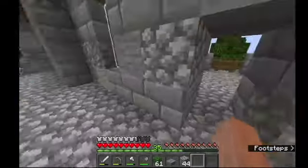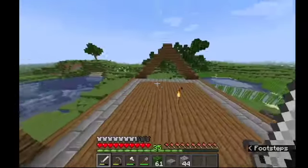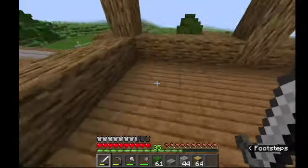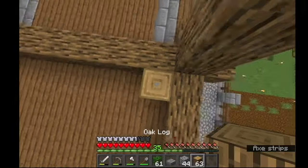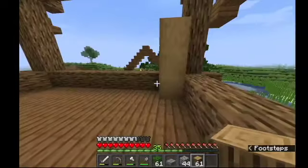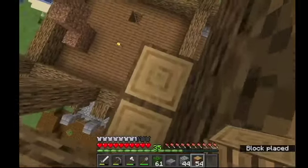We're done with the basement and the first floor. Next we gotta do this floor — obviously it's going to be completely filled in with stairs all the way till here. For the walls I have thought of using stripped oak logs, not the pure log variant. I'll quickly fill this in off camera.